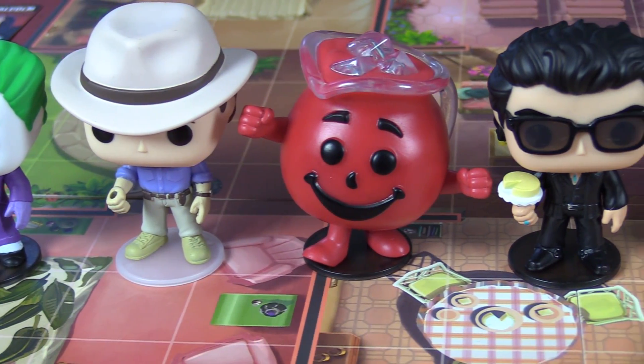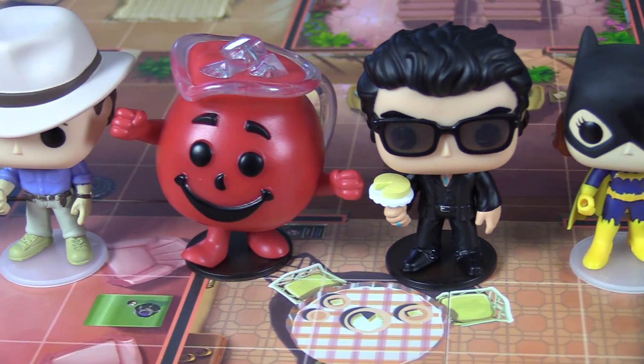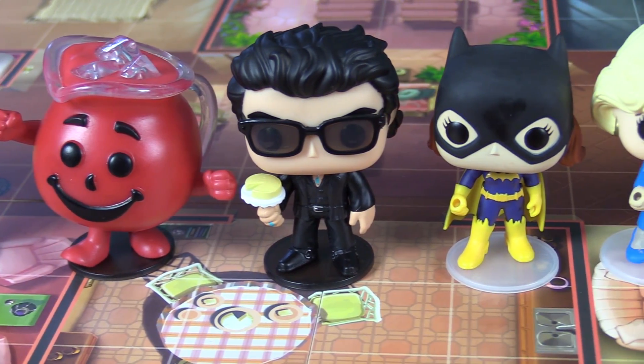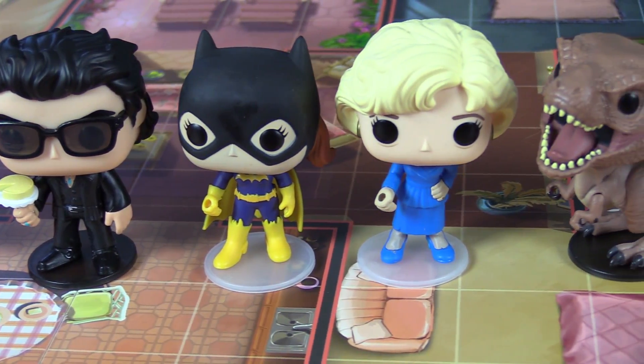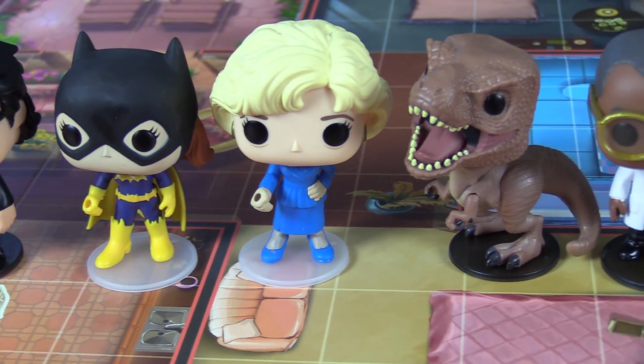To date, the Funko vs line of playable characters includes a slew of DC Comics heroes and villains, Rick and Morty, Harry Potter, Jurassic Park, the Golden Girls, the Kool-Aid Man, and coming soon Jaws and Back to the Future.